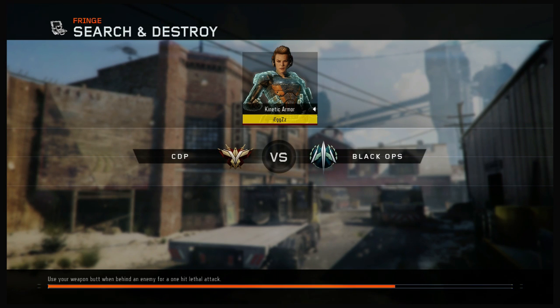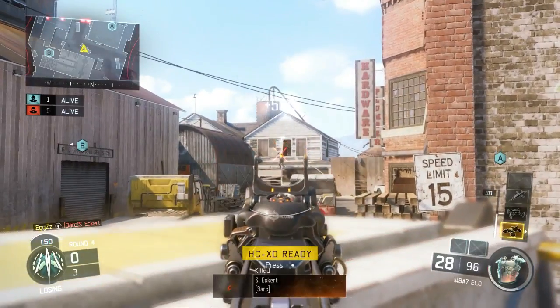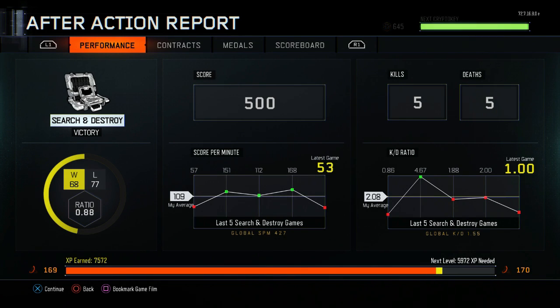It doesn't ruin the multiplayer experience for anyone else because you're not affecting anyone else's stats. Anyway guys, you can see that I'm just getting kills, and then I'm just going to skip forward. Right at the end you can see that I've got 5 kills and 5 deaths. I'm just going to end the game — that's all you need to do. Just get whatever amount of kills you want. You can see I've got 5 kills, 5 deaths in the after action report, and I have got 7,000 XP, which is pretty insane considering it only took a couple of minutes, and you could go on for ages.